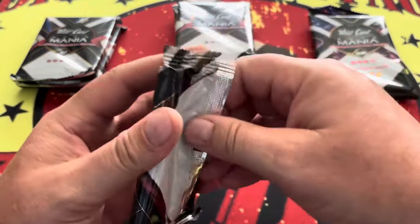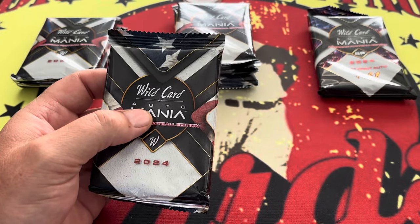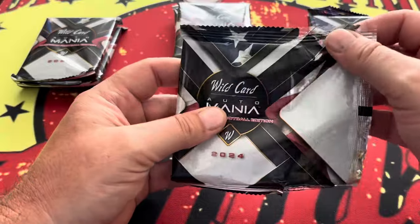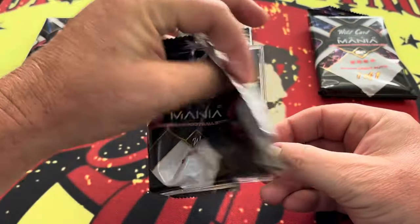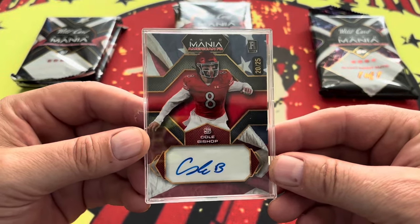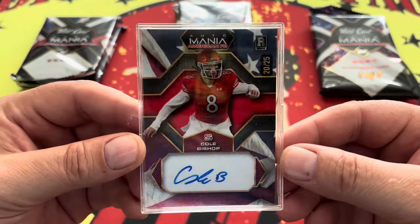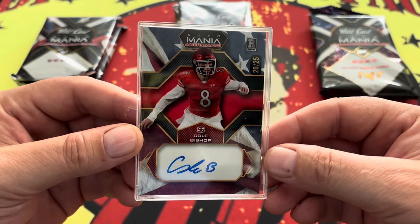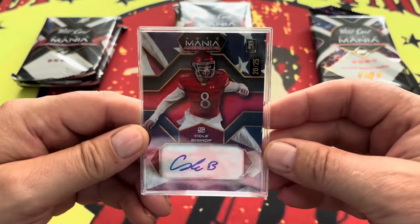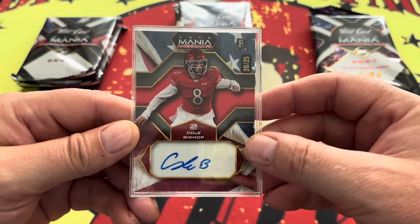We'll start off with the first one over here. Caleb Williams — where is he? Who else is in here? We got Nico Lamaleva. He's a chase — sorry, I butchered his name. And right off, we are going to start with Cole Bishop. Cole Bishop is going to be 20 on a 25. I do like the fact that Auto Mania has changed up their design this year — it's a little bit more readable and clean looking.